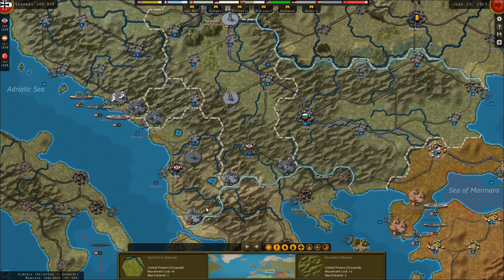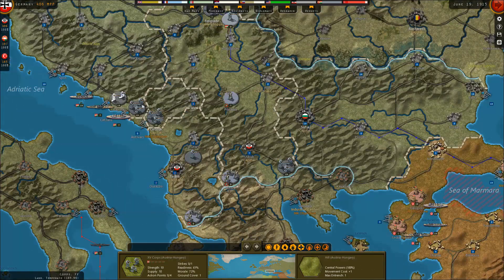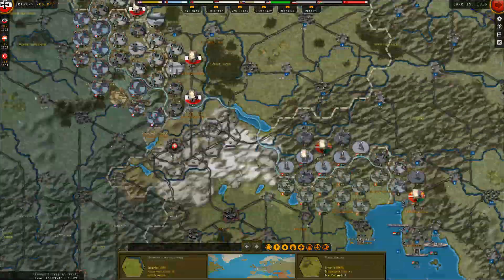We'll leave three corps on the border with Greece, just in case. Two detachments in Serbia to keep the population down. We'll move the rest of these troops away. The Grand Fleet may show up when we least expect it.